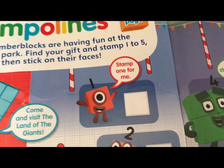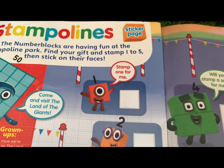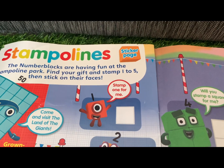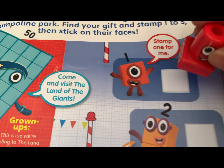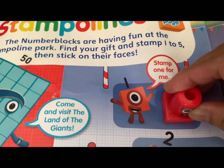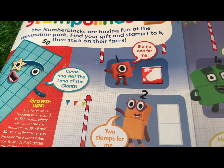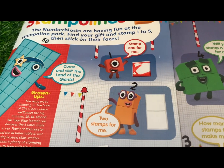We will start with Number Block One — here she is! One, color red. Let's stamp it! Now let's move to Number Block Two. He said: two stamps for me!